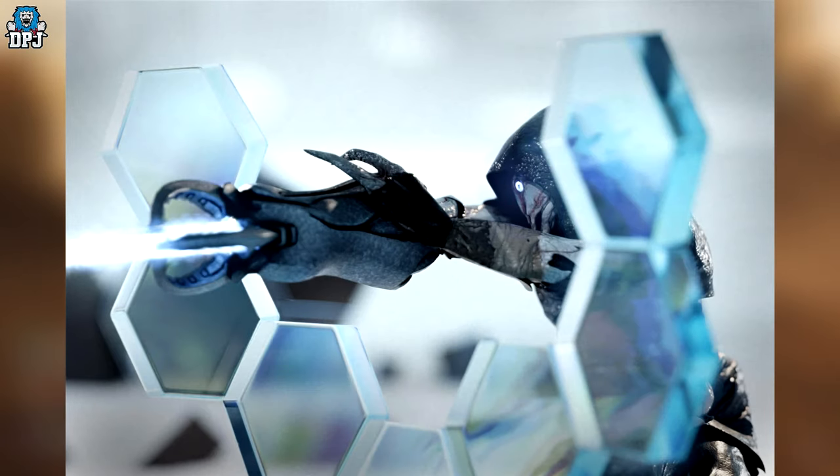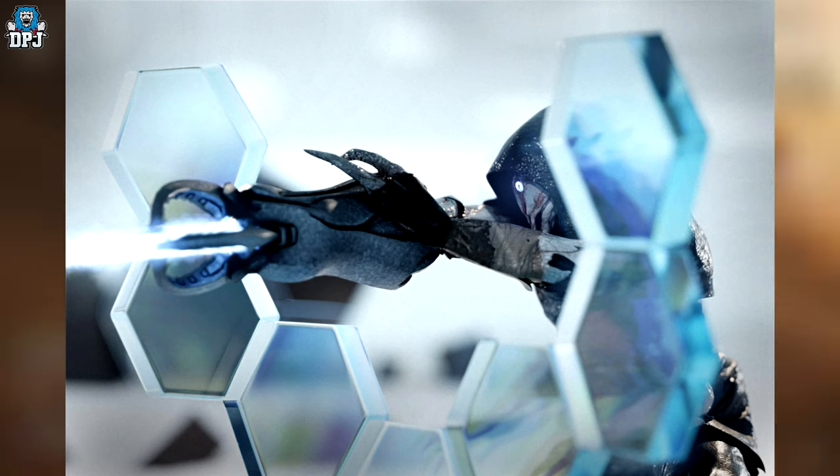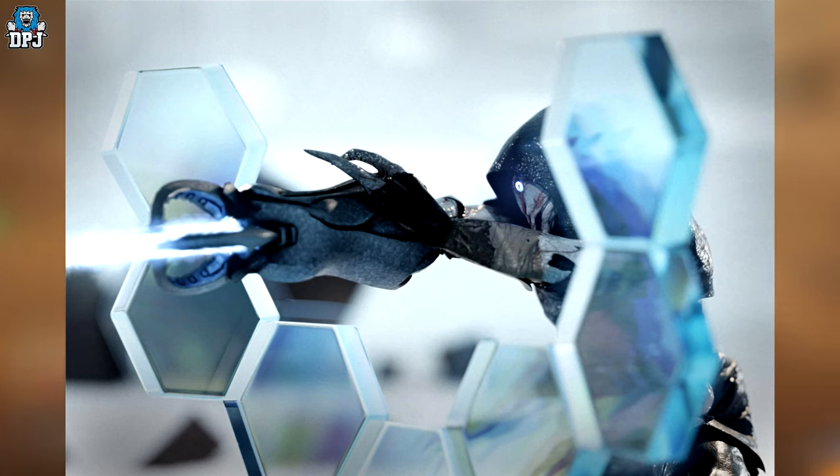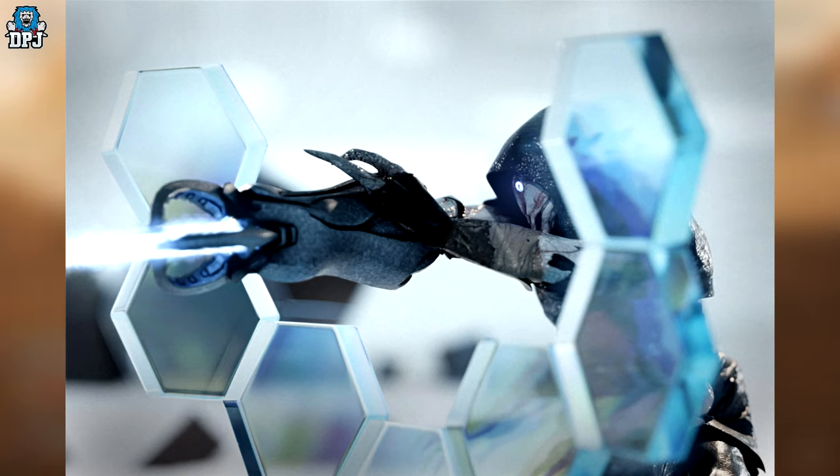Next is the Outcast, who can melee, fire a flash beam, dodge, teleport for abilities and spawning, call for allies, taunt, and pray.